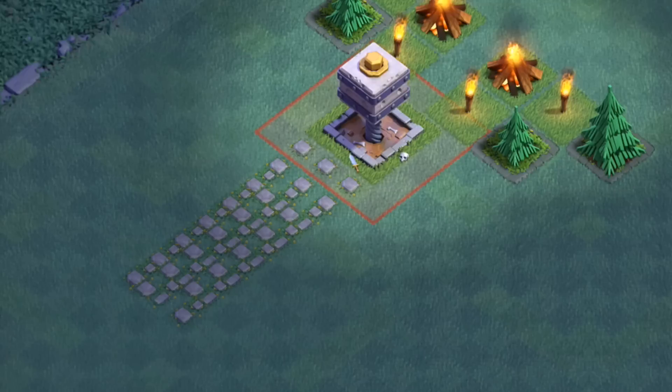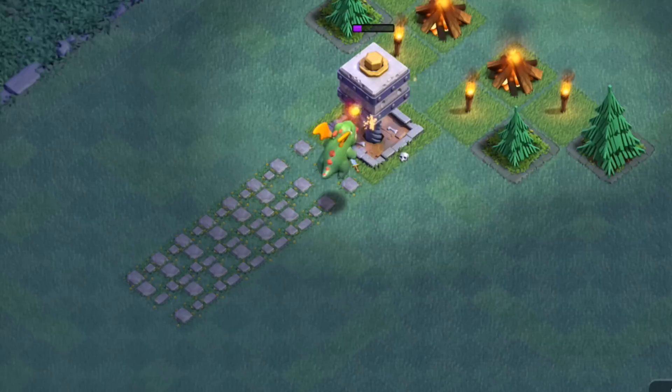Next up, a single raging Baby Dragon. Now, the Baby Dragon is within that 3-tile radius of the Crusher, but of course, being an airbound unit, we know what is going to happen here. The Crusher has no chance, easily taken out by a single Baby Dragon.